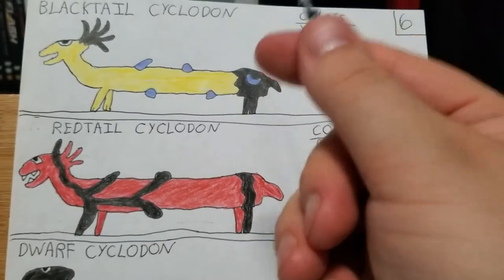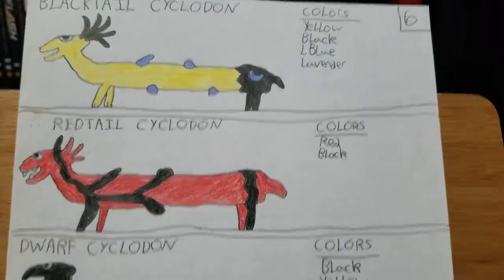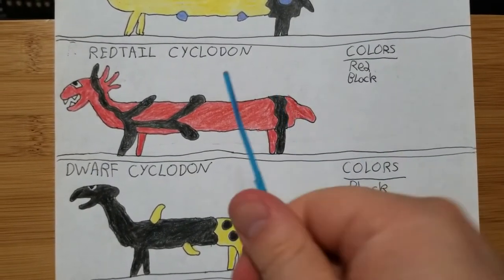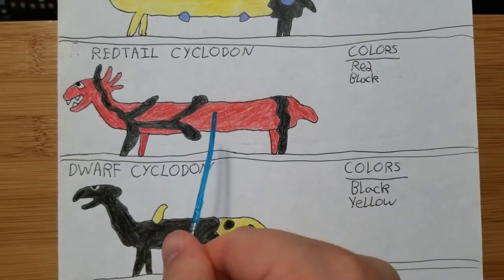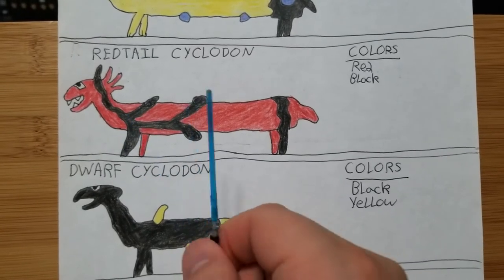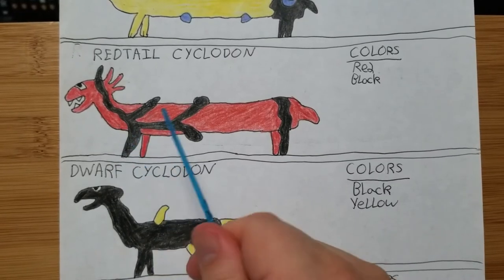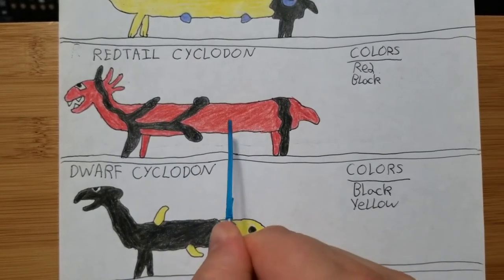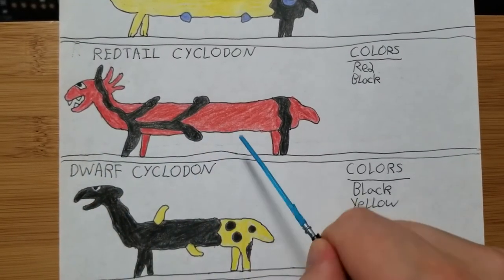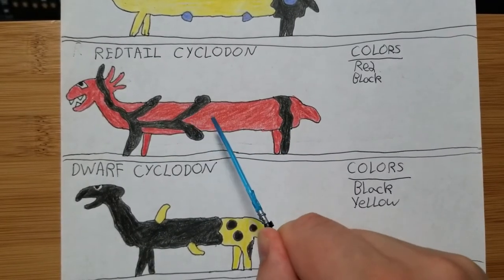The Blacktail Cyclodon specifically does not really like to engage with prey. But the Red Tail Cyclodon — oh yeah, it absolutely does. The Red Tail Cyclodon loves to get in a fight. This one's a lot more aggressive, a little faster, a little taller. It's probably the size of a Great Dane, but stretched out — that's how long this one is. It's a lot more fiery, got sharper teeth, much more prone to violence and going to attack you.